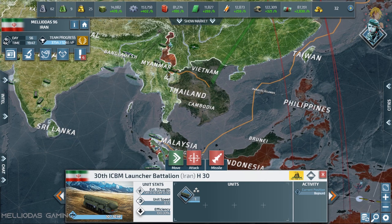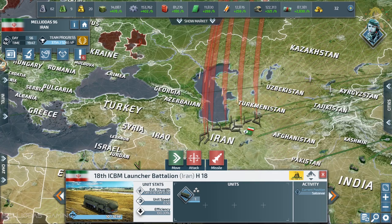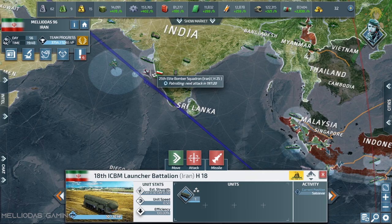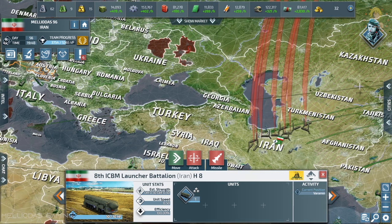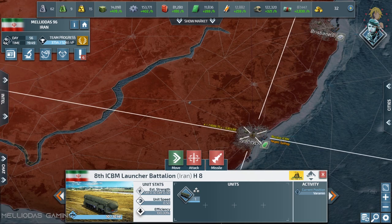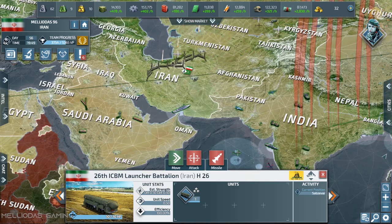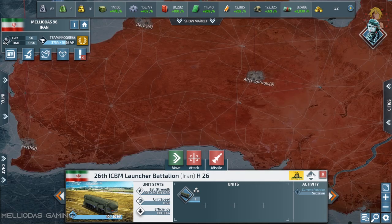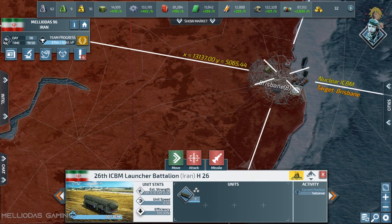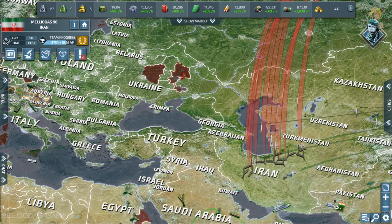Brisbane is next, then Perth — let's go. I forgot Perth, let's launch there too. I still have 15 nuclear warheads. I'll launch another one on Sydney — two ICBMs on Sydney. This gives me a huge satisfaction. This city is producing a level five naval base, so I'm sending another one there as well. I still have five warheads; I'll use them on ballistics.